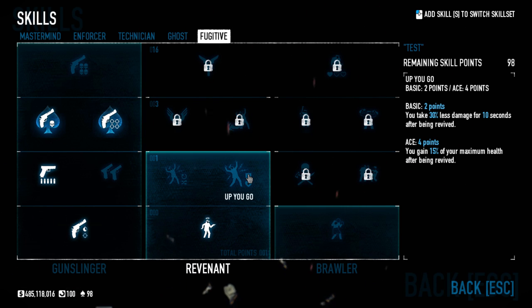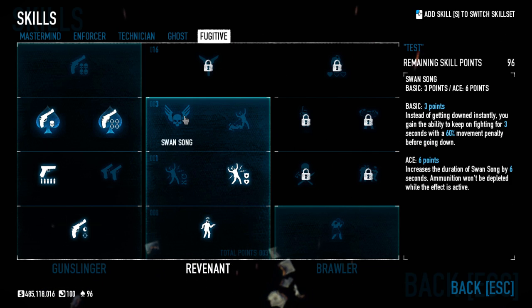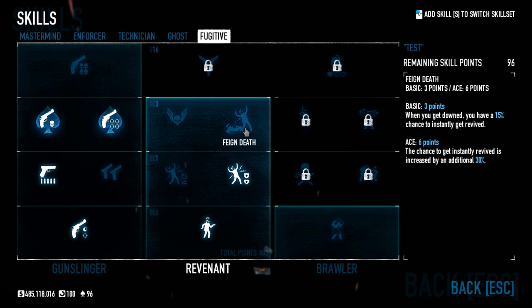In tier three we have Swan Song — probably familiar from before. Instead of going down instantly after losing all your health, you keep fighting for 3 seconds with a 60% movement penalty. If you ace it, the duration increases by 6 seconds and ammo is not depleted while the buff is active, so you just keep firing until you finally go down. Honestly this is probably the only really good skill in Revenant, though I still don't personally like it since it's built around planning to get knocked down.